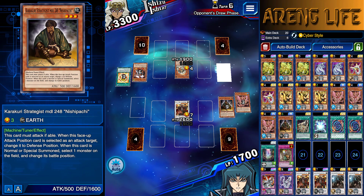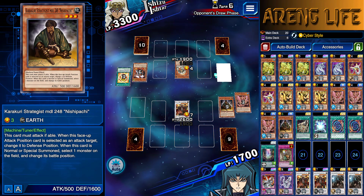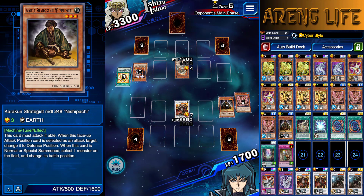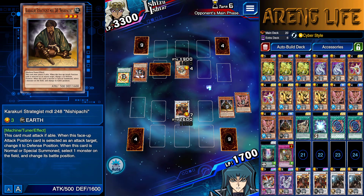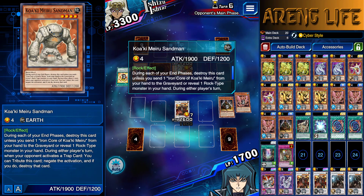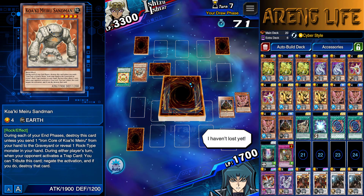I want to get my life points low so I can go max out on Cyber Style, so if I draw Poly I can go for my big boy. But yeah, totally part of the plan guys — 100% part of the plan. He can't pay the cost for this guy, so he dies either way. Oh my goodness, did I actually kind of bounce back? And I drew Rosenix, which is a pretty good card.